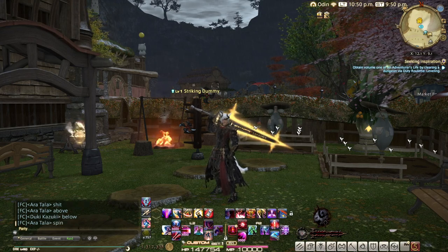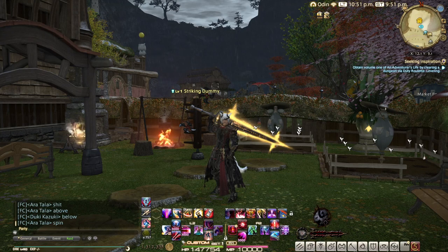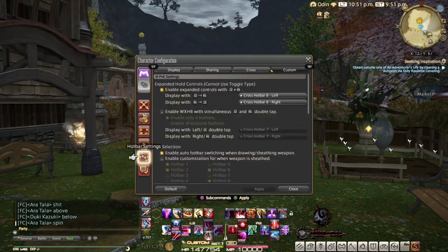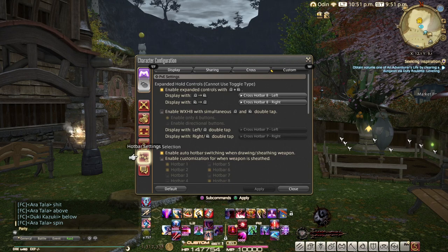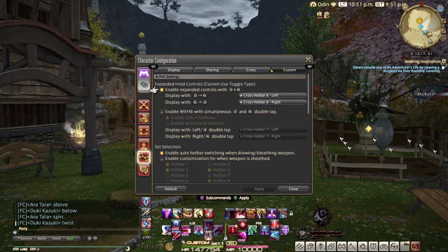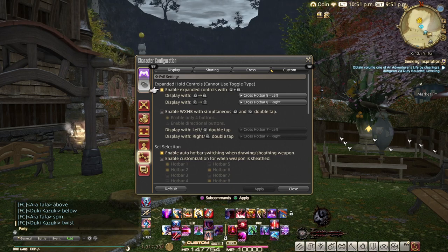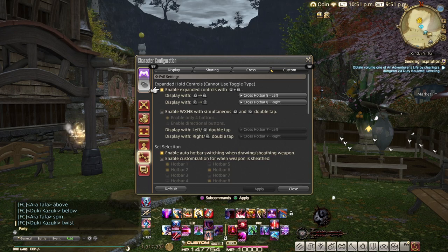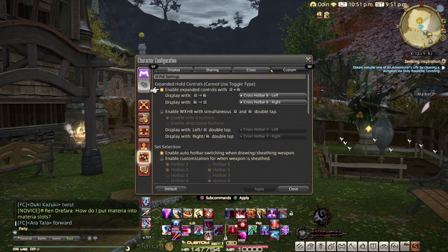It's really easy to set up. Go under your options, then over to Character Configuration, scroll down to Hotbar Settings, click on it, scroll all the way across to Custom.